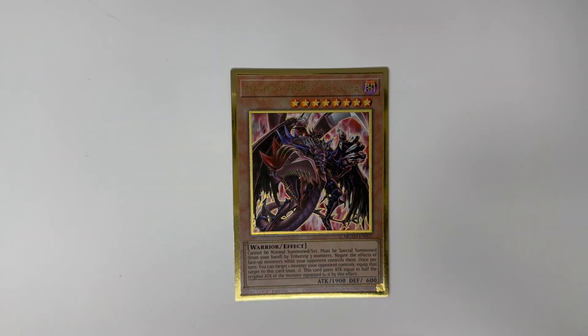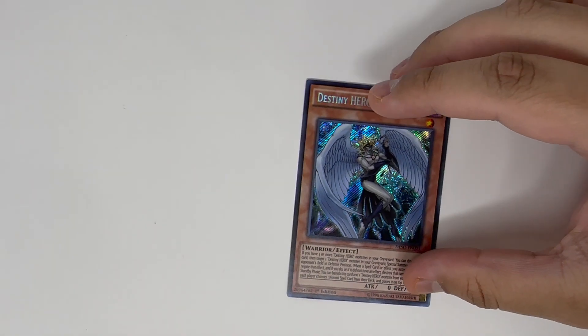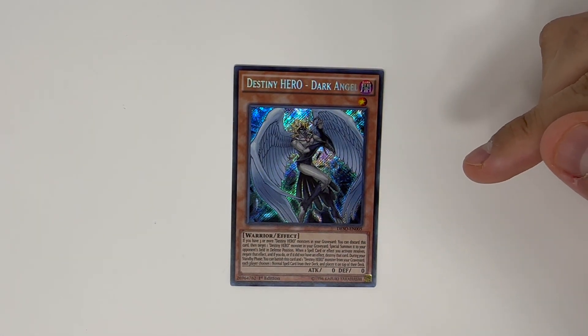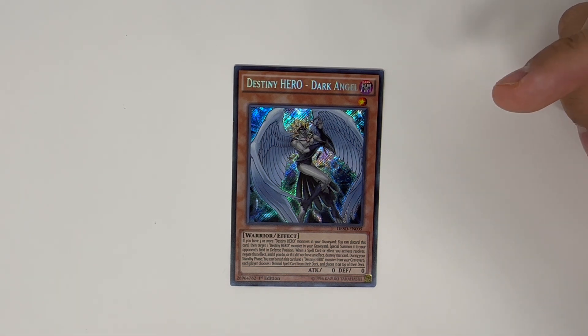One Destiny HERO Plasma — you only run one because it's a brick if you run more than one. You need to tribute three monsters to summon it, that's why it's a brick. It negates all the effects of face-up monsters your opponent controls, and once per turn during your turn you can equip one monster your opponent controls and gain half its attack. One Destiny HERO Dark Angel — it's going to be used with DPE to summon it to your opponent's field so your opponent can no longer activate spells. It's basically a floodgate, and you only run one because it's not really useful outside of that.